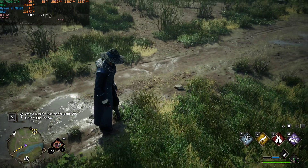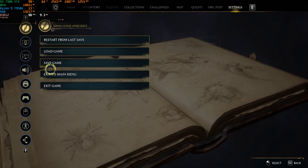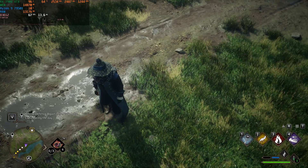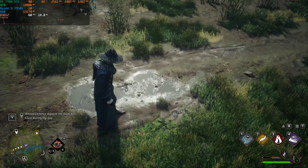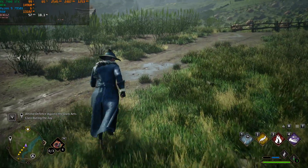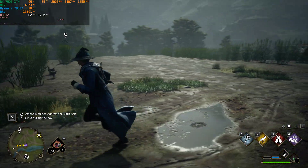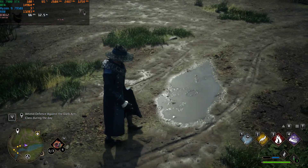Let's look at this water here — this is ray traced reflections on. See the puddle? Now let's turn RT off and look at that same puddle. This is what it looks like without RT. You can still see the sun reflected in the water — they're using something like a light map. The effect with RT off looks pretty similar, and with RT on it doesn't really seem like it's doing a whole lot.